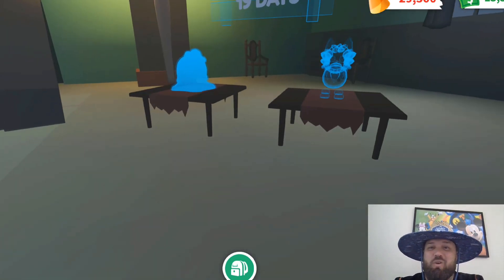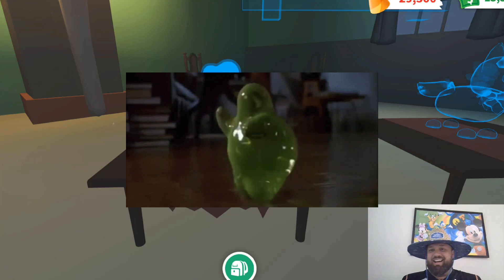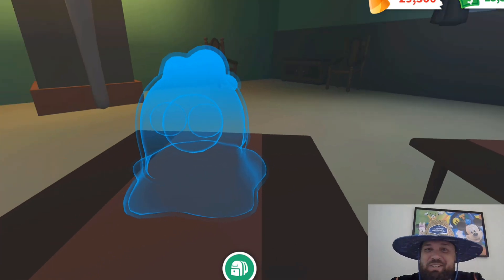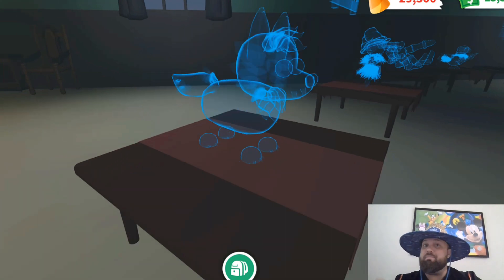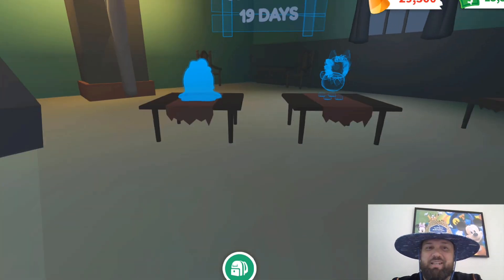Over here are the pets coming in 19 days. There's something that looks like slime or a blob — some kind of toxic slime or toxic blob. You can kind of see the face. And then there's this weird, crazy-looking fuzzy creature that kind of looks like a fox. Maybe we're getting an evil fox, which would be so cool — we've got a regular fox and an arctic fox, but we don't have an evil fox. That is my guess. These are the pets that are coming to Adopt Me.